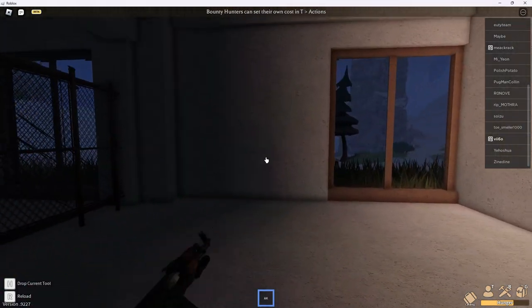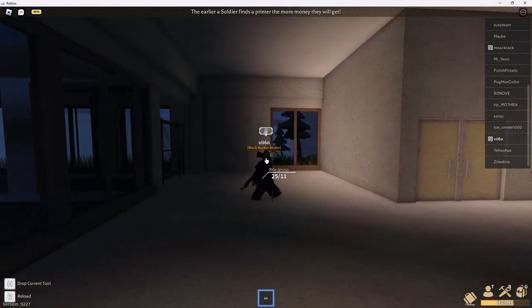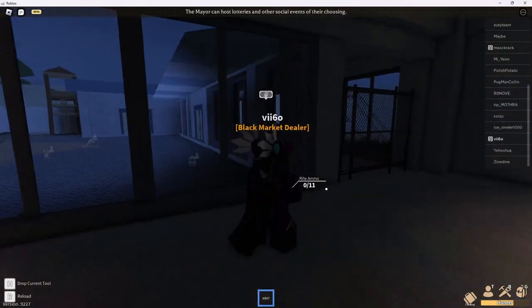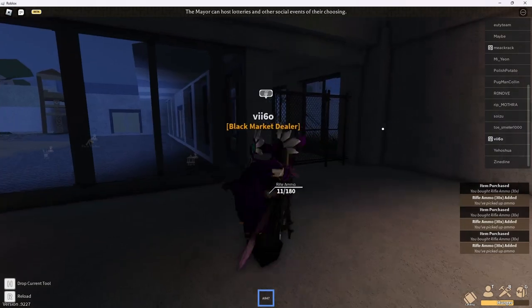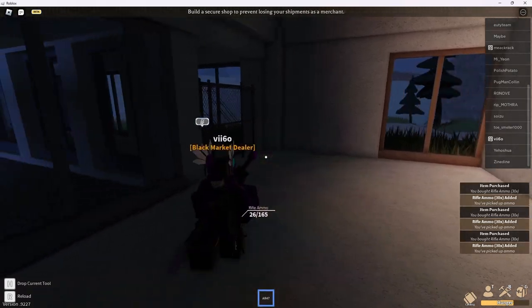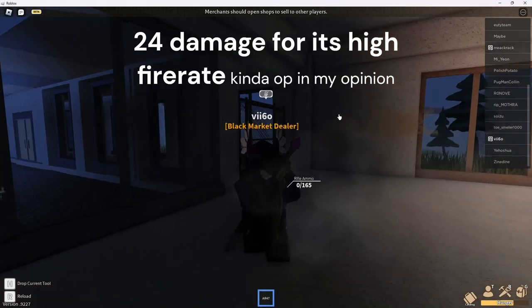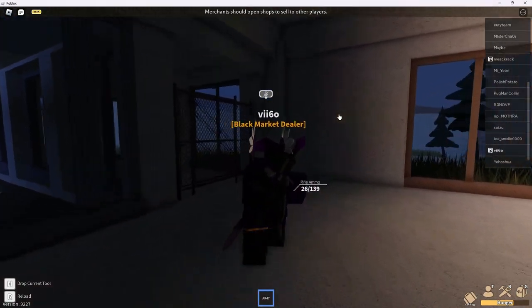So I would get the AK if you just want a cheap gun. Or you can get the AR47. The AR47 is a variant of the AK, and it has a higher fire rate and a little bit less damage — probably one of the higher fire rates in this game, by far.